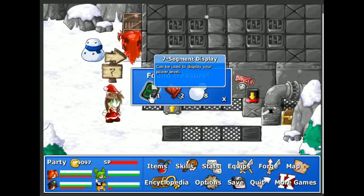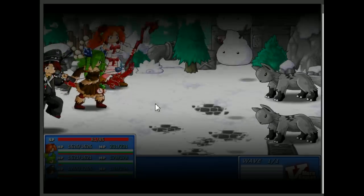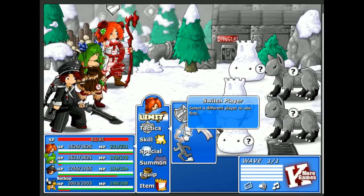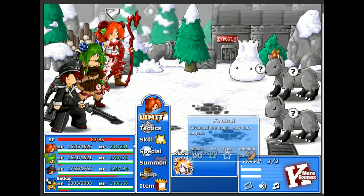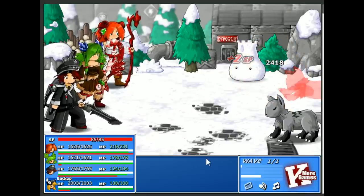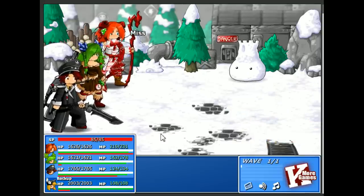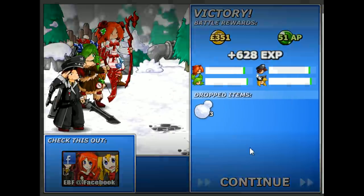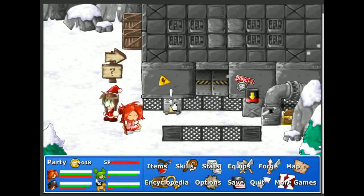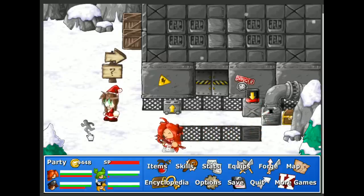Seven segment display — can be used to display your power level. Cool! Rally LEDs, some snowballs, and an enemy. Flame burst. Fireball. Combo shot — there goes the snow slime. Pretty simple. So you need a battery — here is a battery. That's how that's going to work.